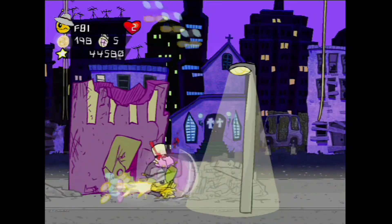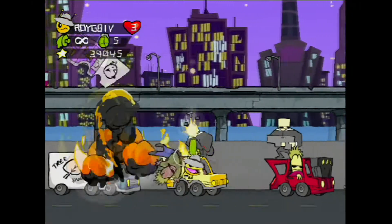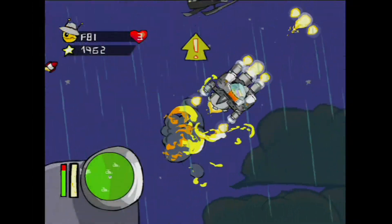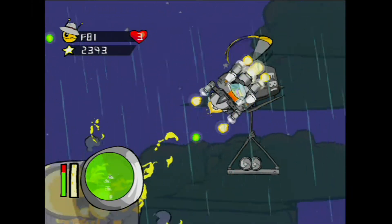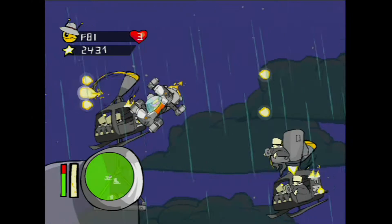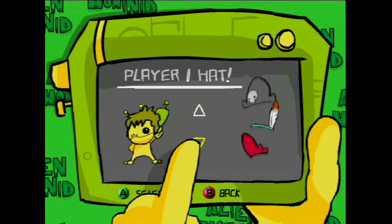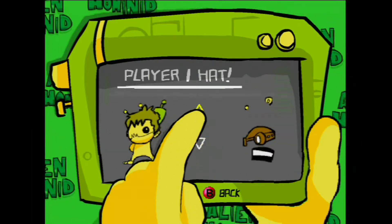The Hominid can also knife enemies at close range and jump on their heads to bite them clean off. You can even go underground to pull unsuspecting jerks down there to suffocate them. On top of that, there are parts where you can drive vehicles, as well as your ship in a shooter segment that kinda reminds me of that old arcade game, Sinistar. Along the way, completing certain tasks, like blowing up a certain building or just beating a stage, will unlock hats that the Hominid can wear. They're merely cosmetic, but it is nice to have a little customization with your character.